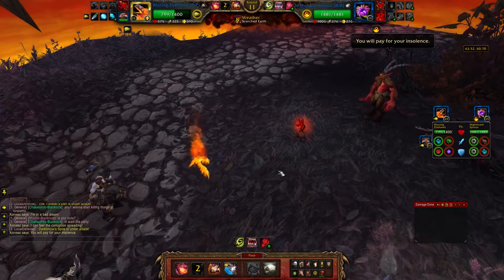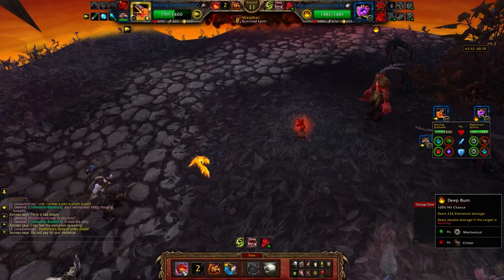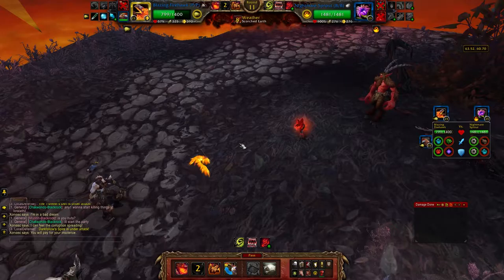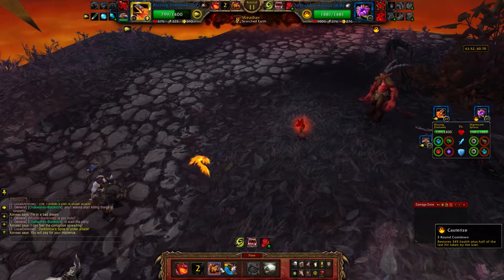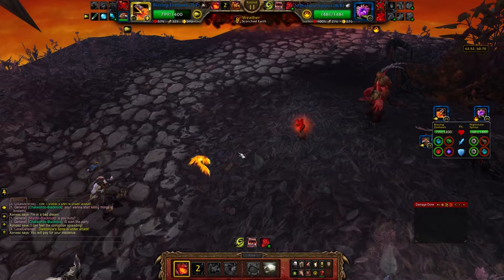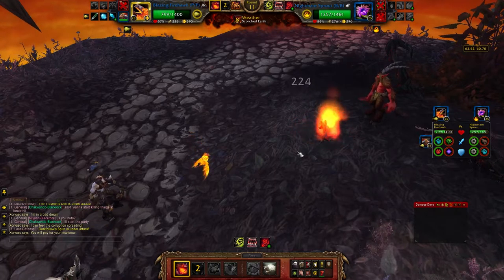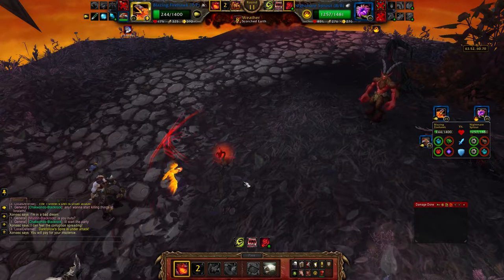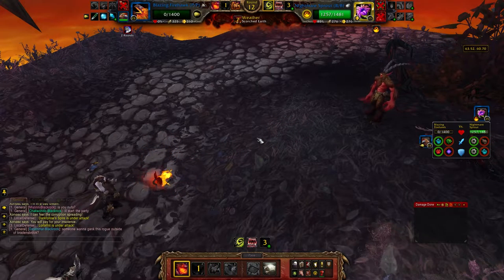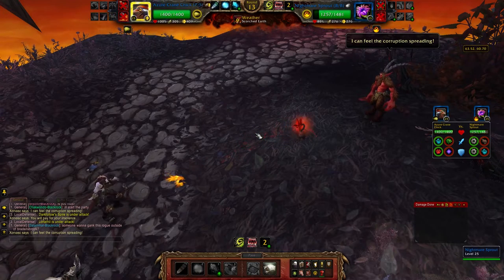My Deep Burn only does 200-something damage because he's an elemental type, and if I use Cauterize it won't give me a big heal because it counts the last hit I took as the Scorched Earth damage. So I'm not able to do very much on this first guy — I get one hit in and then get switched into my Azure Crane Chick.